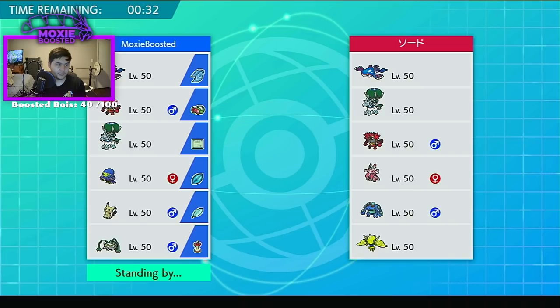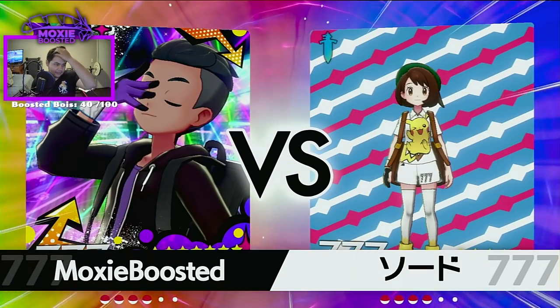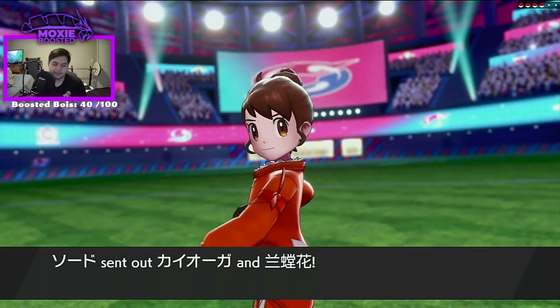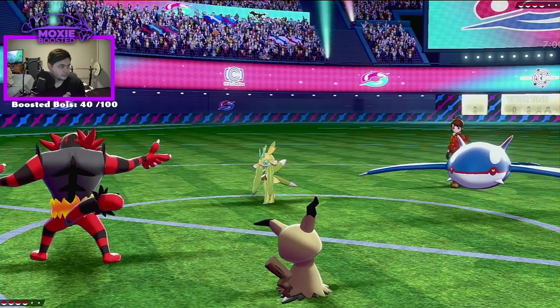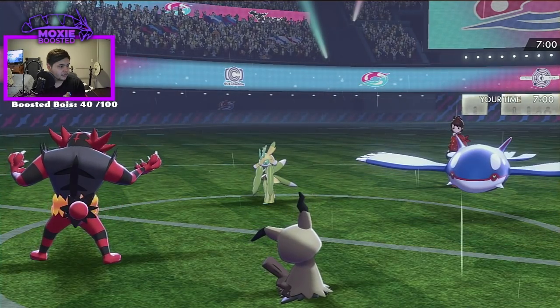It can naturally tank a Behemoth Blade at minus one. How much does that do? Yeah, at neutral pretty much. Do we live the Glacial Lance? I really doubt we do. It's a roll — it's a 50% chance for Glacial Lance to KO at neutral. That's actually kind of heat. 50% KO. How slow is Grapploct? I think it's like base 43. Base 42.